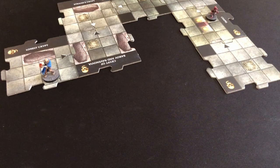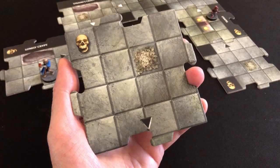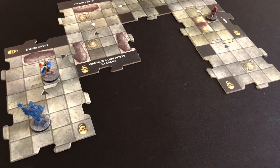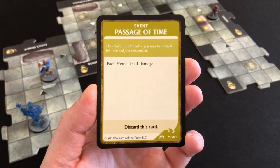Time to explore — please don't be a white triangle. It's not! It's a black triangle in a big open chamber — fantastic news, Strad stays asleep for another turn. We also have a monster to face: a wraith, one of the nastiest monsters in the game. Wave to the kids at home — he looks friendly; he's not. That completes the exploration phase, so we move to the villain phase and draw the encounter we knew was coming: Passage of Time — each hero takes one damage. I'll soak it rather than spend experience points.